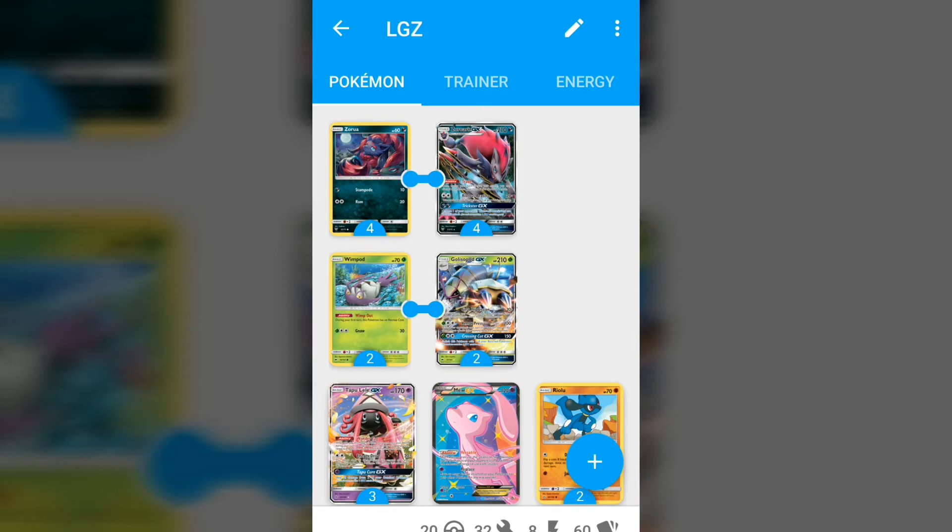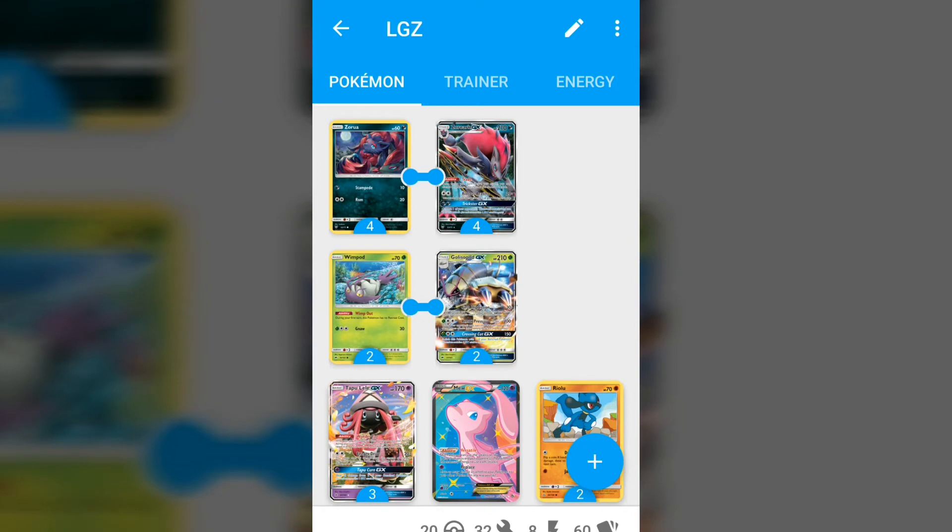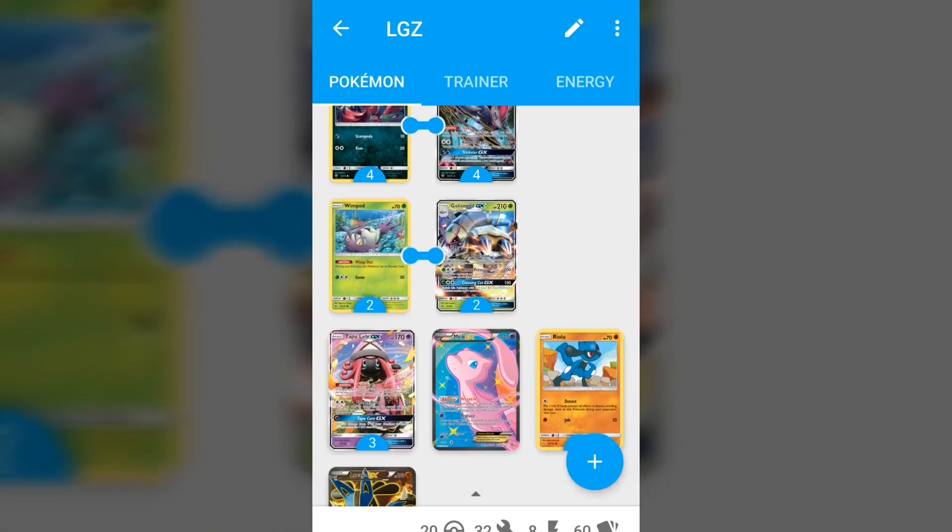Starting off we have four Zorua and four Zoroark GX — that's unbelievably standard in any Zoroark deck. Two Wimpod, two Golisopod — it's a split I've actually seen in non-Lucario builds too, just because you play a counter package. So a two-two isn't exactly non-standard.